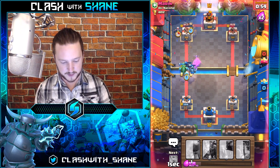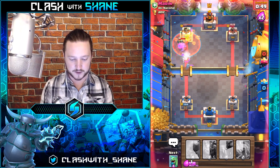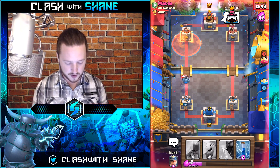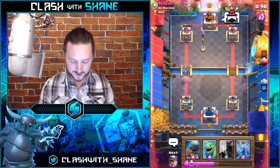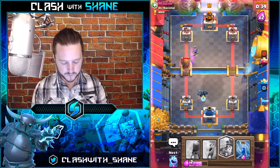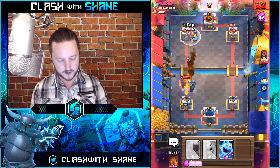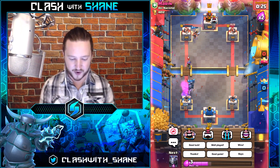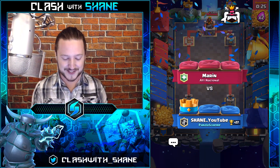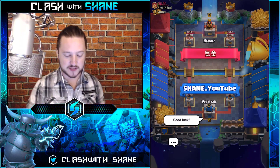Musketeer going down, second Miner in the back for support — pay attention because this is going to be destruction right here. Always mix up the location of those Miners so they can't keep predicting them. Poison going down, accounting for his Mini Pekka. One more Miner and Zap should be all it takes to finish off our friend up there. He is not too happy today. We're gonna go Miner here with the Zap — boom, there we go! Tower is dead, good game!